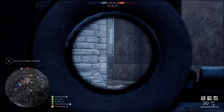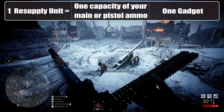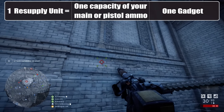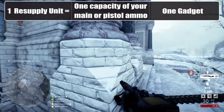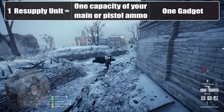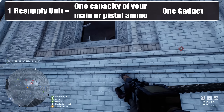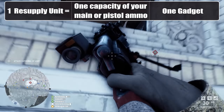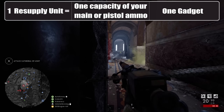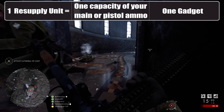In Battlefield 1, both crates and pouches work by providing resupply units. One resupply unit equals the full capacity of most primary or secondary weapons — if your gun holds 5 shells or 50 rounds, that's 1 unit. Exceptions include the Martini-Henry, which receives 4 bullets per unit, and large-capacity machine guns like the 200-round MG15 suppressive, which receives 50 bullets per unit. For gadgets, each single gadget slot requires 1 resupply unit — so refilling a tripwire mine takes 1 unit, while a rocket gun takes up to 4.